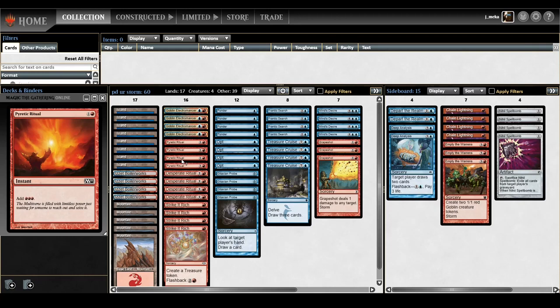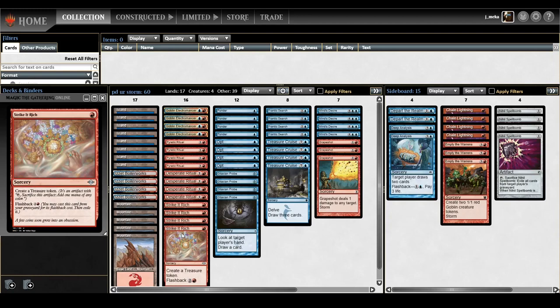The rituals are the main reason I'm playing red over black. Grapeshot only does like 10 storm — Grapeshot gives you a lot more reach — that's why I'm playing three Grapeshots. The last card here is Strike It Rich, the new card from Modern Horizons 2, basically a bad Manamorphose. That's what Pauper is — cards that are like other cards but worse. Strike It Rich doesn't draw you a card or act as an instant, but it makes Treasure tokens which are basically just Lotus Petals.